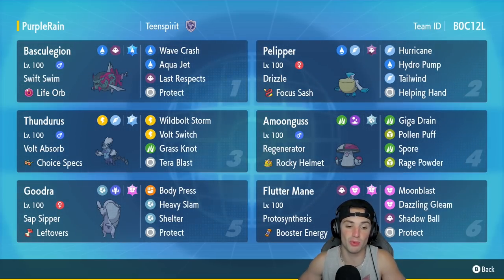Goodra has been one of the bulkiest Pokemon in Regulation D — it survives special attack hits, physical attack hits, and is just an absolute menace. It's got Sap Sipper as its ability, Leftovers as its item, and is rocking Body Press, Heavy Slam, Shelter, and Protect. The final Pokemon is Flutter Mane with Proto Synthesis, Booster Energy, Moon Blast, Dazzling Gleam, Shadow Ball, and Protect — the best moveset for Flutter Mane.